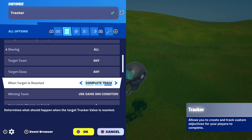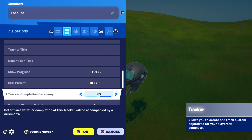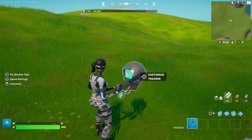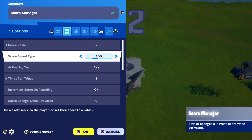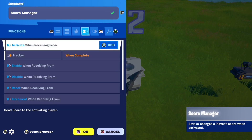Then: when target is reached complete tracker, show on HUD no, tracker completion ceremony no, and lastly self elimination counts yes. Once you've copied all these settings, place down a score manager device. The only settings you need to change are score value — set this to how many points you want all players to get when they reach top 5. I set the amount of points to 2. Make sure award type is add and times can trigger is set to 1. Then go to functions and put activate when receiving from tracker on complete.